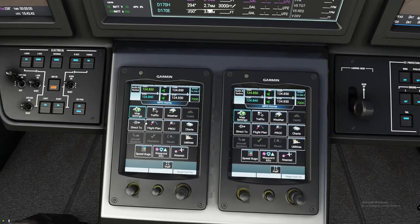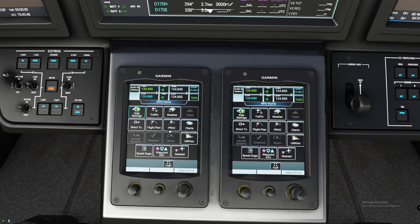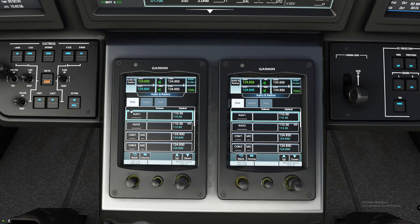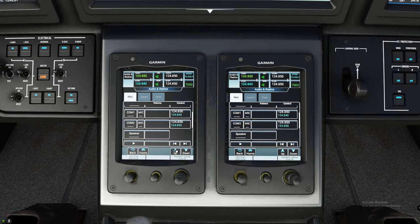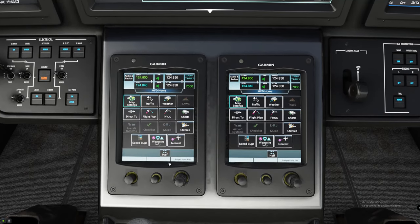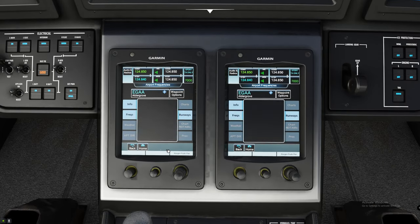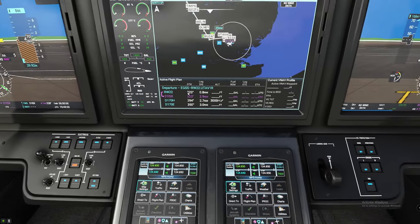There is one other thing I wanted to touch on, which is the Nav radios. It may be a little bit hard to get to the Nav radios compared to the comms, because the comms are right here. To get to your Nav radios, you've got to left-click on the Audio and Radio button up here, and it will now bring up all of your Nav information. You've got to go through a bunch of different screens to get to that Nav information. That's why when programming ILS information, it's really handy to just go right to the waypoint info, hit what you want, hit Activate, and it's done. Pretty simple and easy.